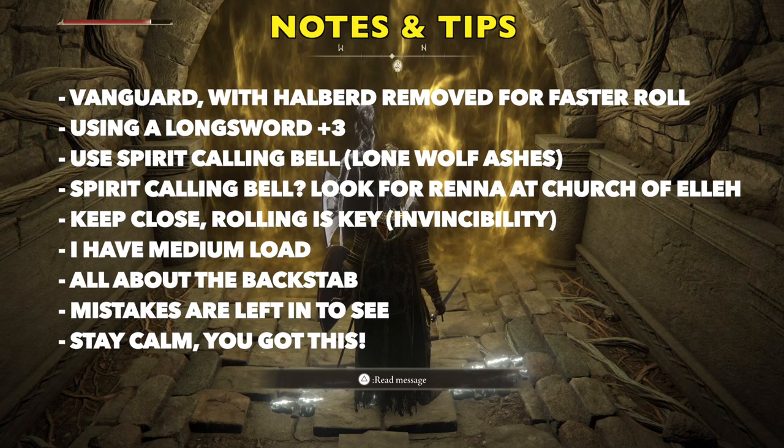We are going to use our spirits. I don't use them in the video, but yes, they will be helpful for you. I would save them towards the end of the fight so it makes it a little easier when he goes into rage mode. We're going to keep really close to him and rolling is key here. We're going to use the invincibility of our roll a lot. It's all about the backstab — I'm going to show you what to look for and how to do it.